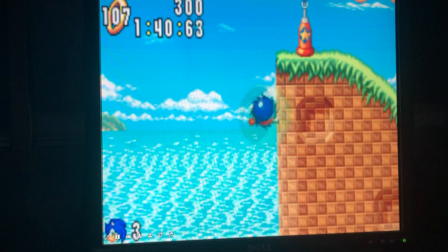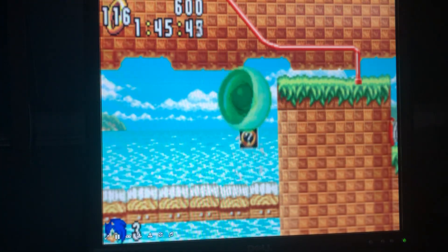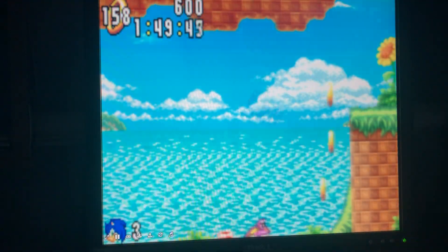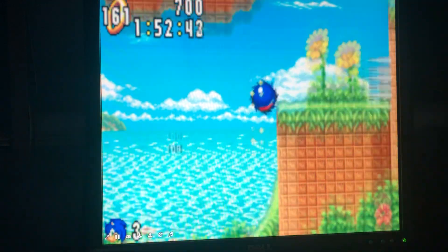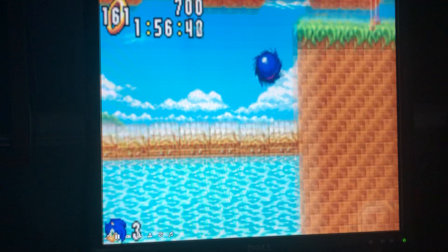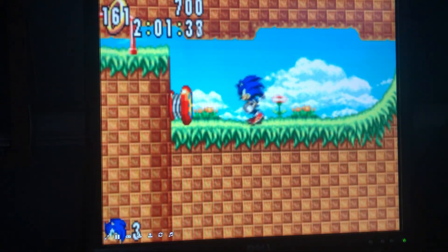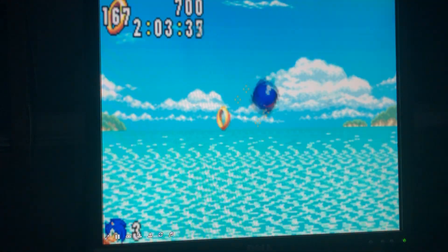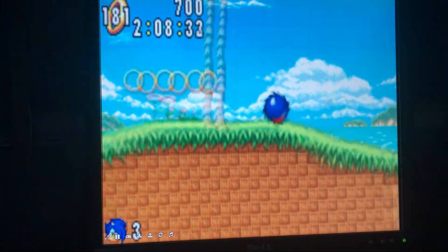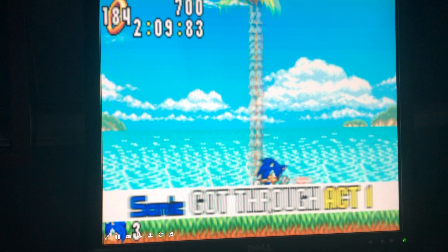That was a little Cabana Mini 456 reference for our Sonic viewers. And if you actually do manage to get all the way up there, you can actually run on top of that thing — it's really cool. I always thought that was fun. All right, and we finished Act 1.